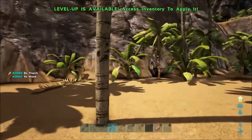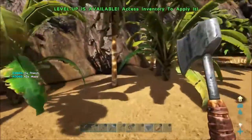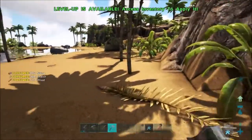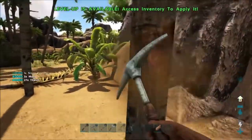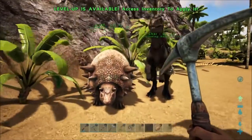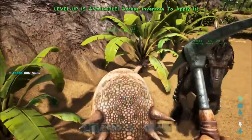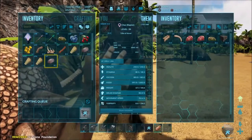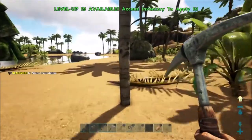I'm also gathering all the thatch and wood lying around here — this beach is just great, I haven't seen any predators. This is actually the beach where we got those supply crates earlier, too, so it might be an even better starting point than where I started. If you're going to start on Ragnarok, keep this in mind — it's a little bit up from Viking Bay, but you could probably make the journey when you're pretty low level.